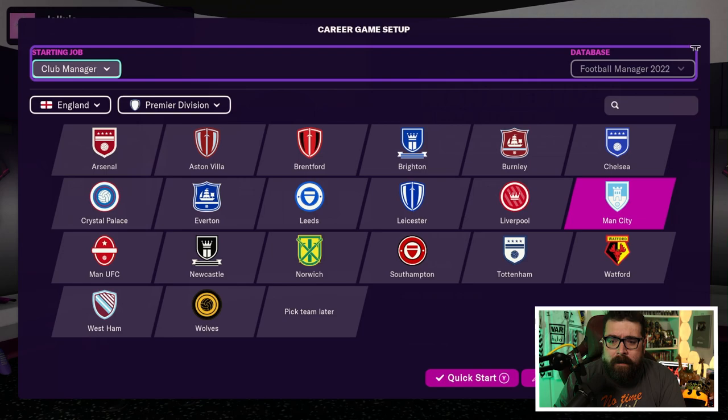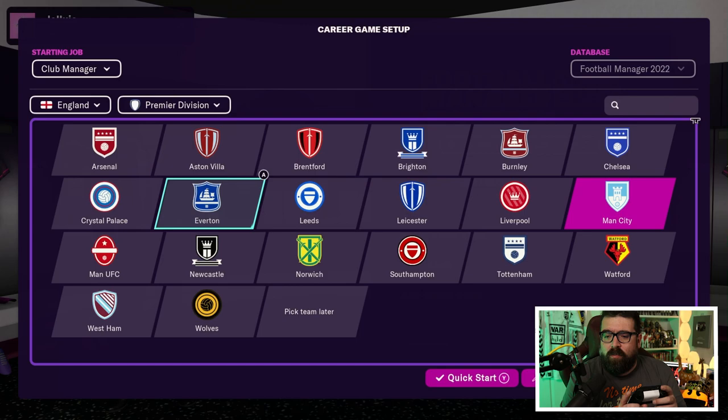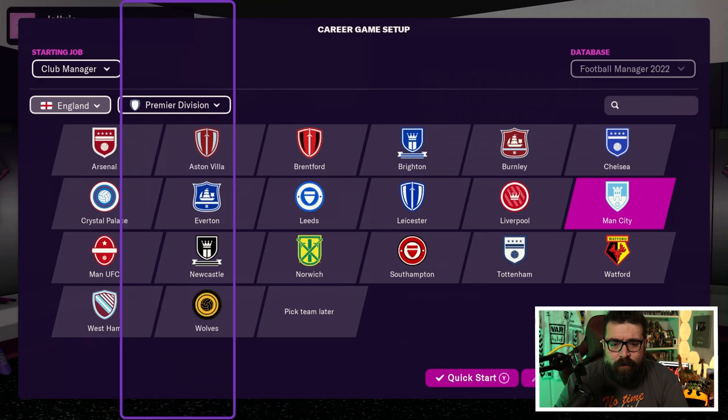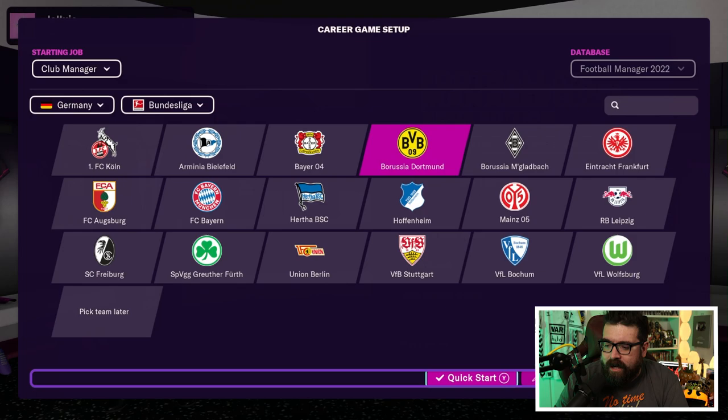You can see the difference in controls here: the left stick moves you between groups of things you can select, then the D-pad moves within those groups. Alternatively, you can just have a pointer on. We're going to Germany since it's fully licensed and it just looks cool. And because I want to manage Erling Haaland, we'll go to Dortmund — why wouldn't you? You can then either quick start or do advanced setup; we're going to advanced setup to see the options.